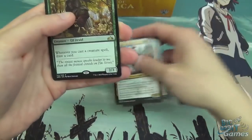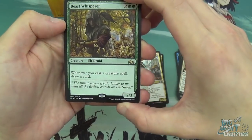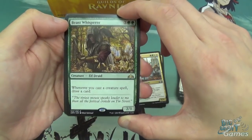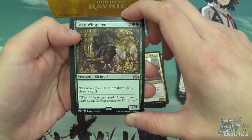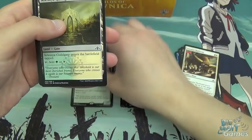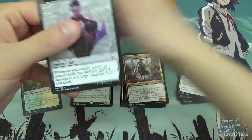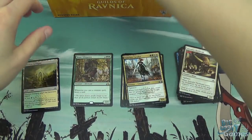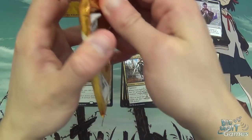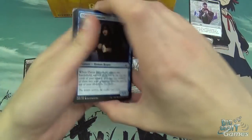A Rock Charger, and then the rare is Beast Whisperer — four mana, 2/3 Elf Druid. Whenever you cast a creature spell, draw a card. That is pretty good. Card draw is always welcome and it's in green, so even better. And then a Celestia Guildgate. There's a Guildgate in every pack and a Ral emblem as well. There are plenty of multi-colored cards because of the guild theme — five guilds in the set.